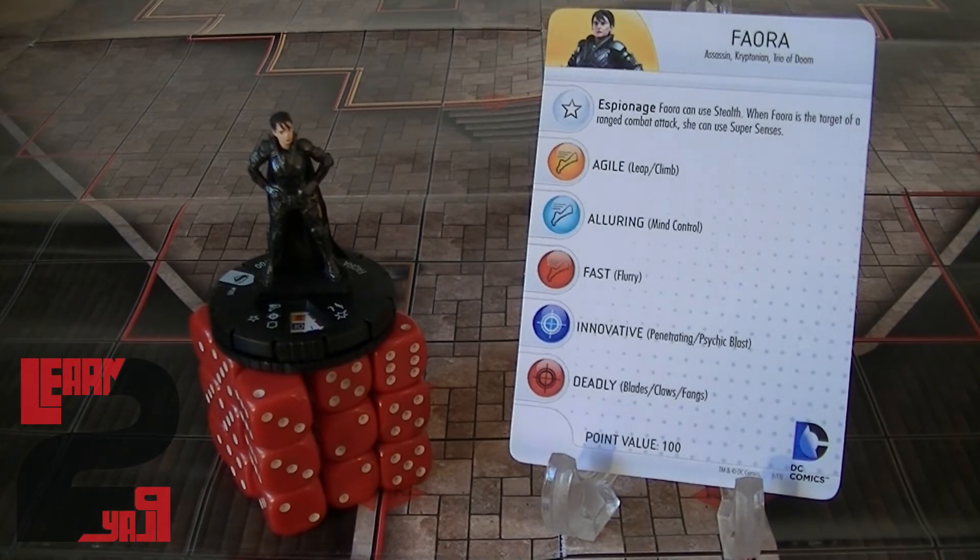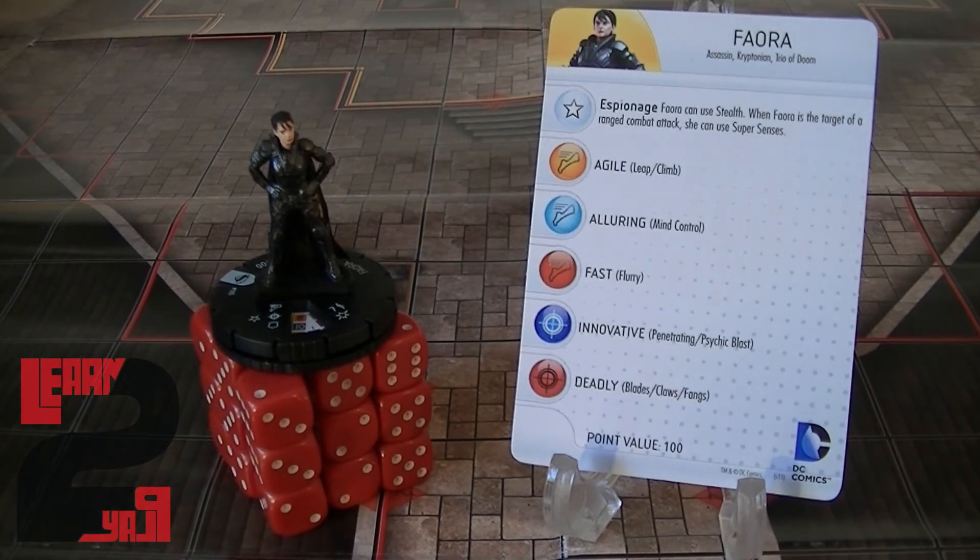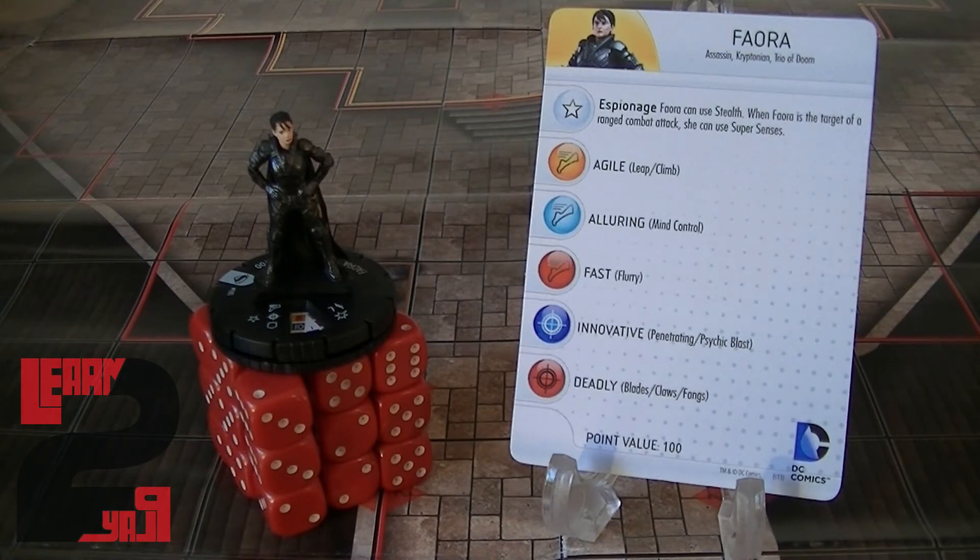On her third and fourth clicks she gains Mind Control as well as Psychic Blast, and those clicks also have Willpower so you can push her for more damage. Her last two clicks — fifth and sixth — she gains Flurry, and on her sixth click she also has Blades/Claws/Fangs, so Flurry with Blades is not bad but requires close range. I'm still a bit on the fence with this character. For 100 points I feel there are probably a lot better characters out there to fill your team with.